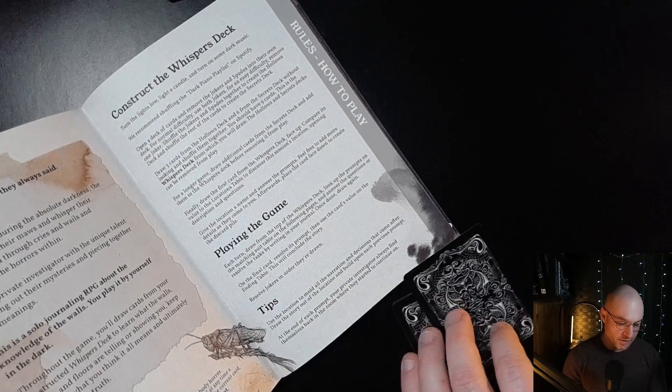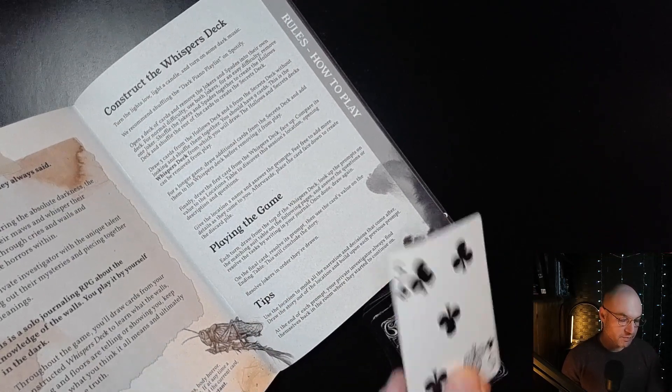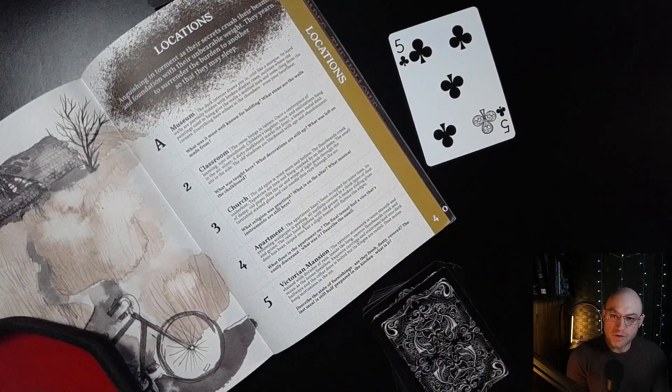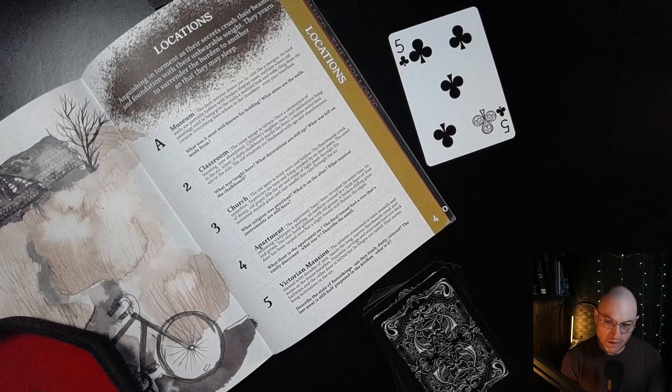The first thing we do is pick the first card to describe our location. Five of clubs. The location I've drawn is a Victorian mansion. The exterior stonework is worn, smooth, and stained with decades of rain. Inside, the long narrow floorboards creak and moan as the house breathes. Exquisite carvings and staircases lead into dark hallways, and the cellar door is bolted but its hinges are rusted. Dust motes hang motionlessly in the air.